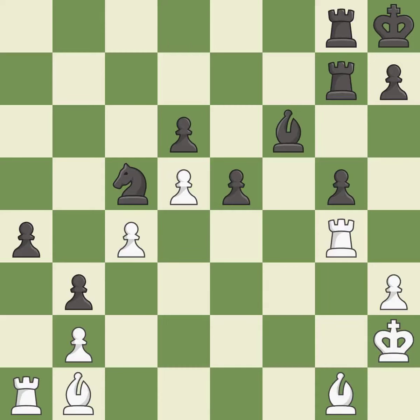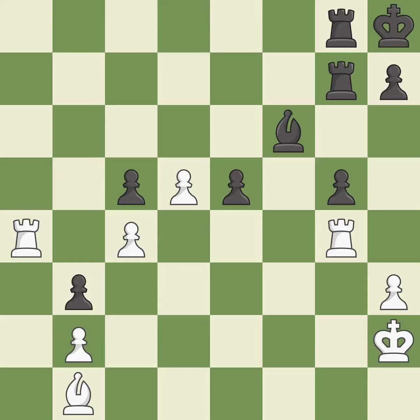This is an equal trade — it is best. This maintains the balance in material with a good trade. After all captures, this is an equal trade — it is best. This develops a rook off its starting square, getting it into the action. This is the start of the endgame and white is worse. This reveals an attack on a pawn. This threatens to push a passed pawn towards promotion — it is a great move.